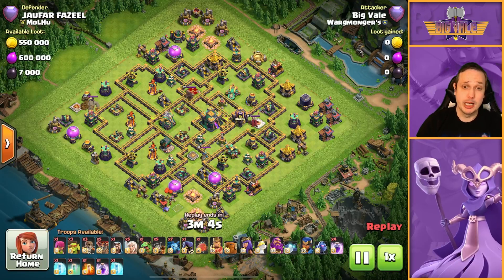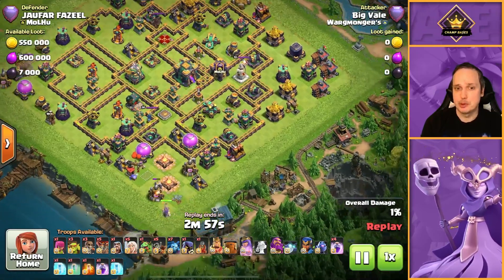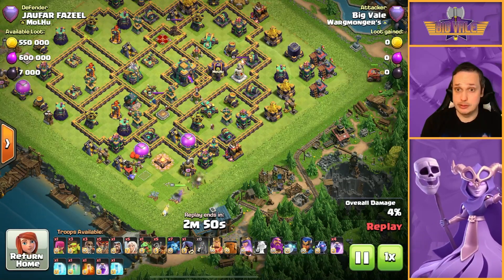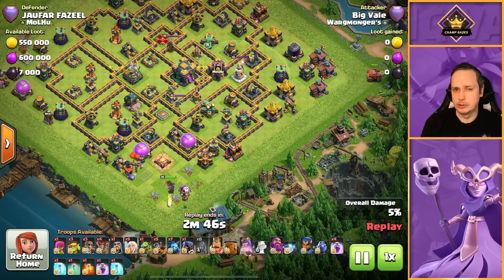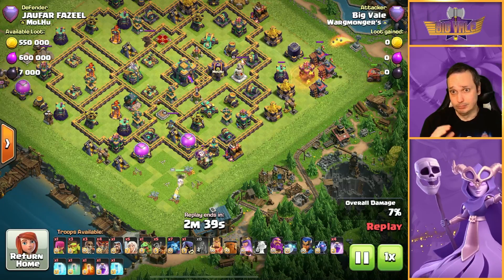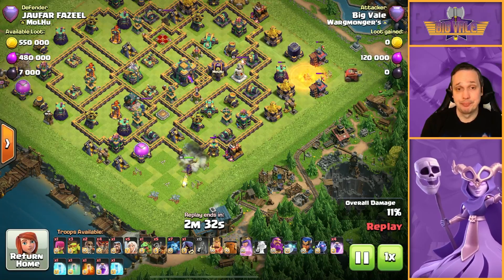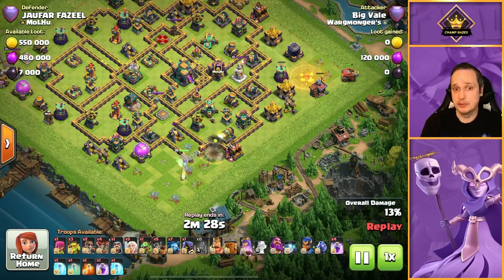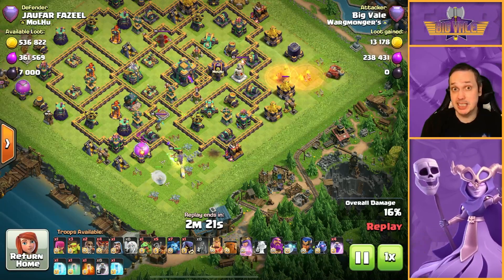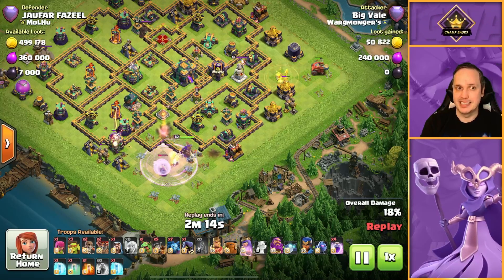Onto attack number seven, and we already know it's not going to be a perfect day, which is really sad because I think of all the army comps I've tried, this is probably the one that would feel most rewarding to get a perfect day from. Super Bowl or Smash-style attacks I kind of expect to do well with, but this one I came into half expecting to have a really rough time. I've actually really enjoyed it and this is something I'll probably take forward — I'm going to do a Legend push in the not too distant future and this may just be the army I take with me.